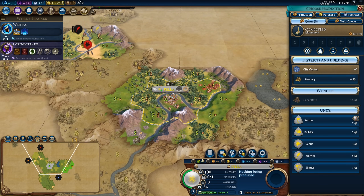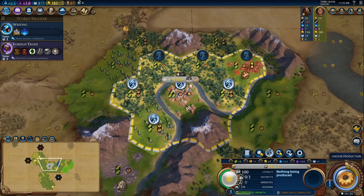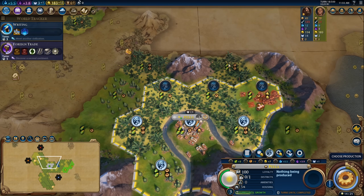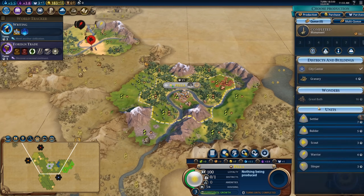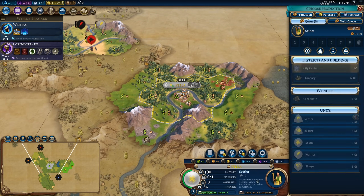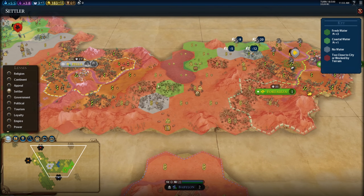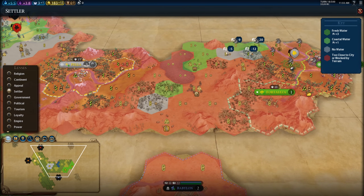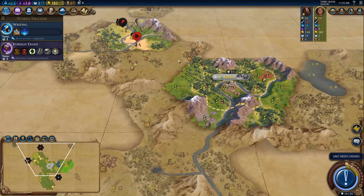I'm at three of six population working my three best two-two tiles. A five to six population city here is relatively efficient, so I'm going to go ahead and pick up a settler to forward settle Brazil a little, giving me an easier time navigating troops to get access to them, and then I'll backfill later.